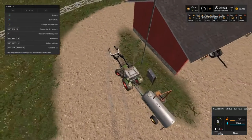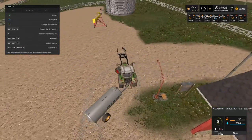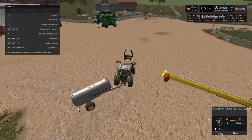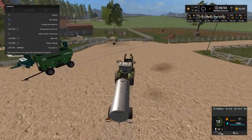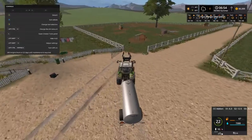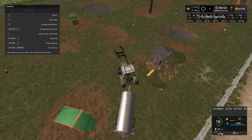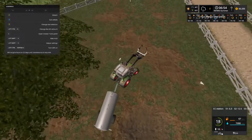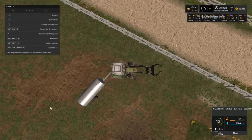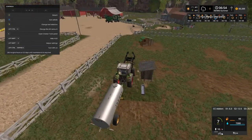Now folks, I've figured out how to show my frames per second, but it's in the way of my stuff up there on the top right. So if any of y'all know how to move that over to the left hand side, I really appreciate y'all telling me.